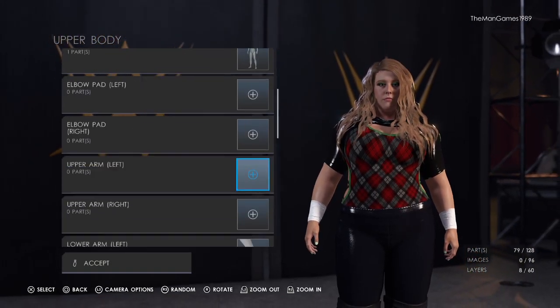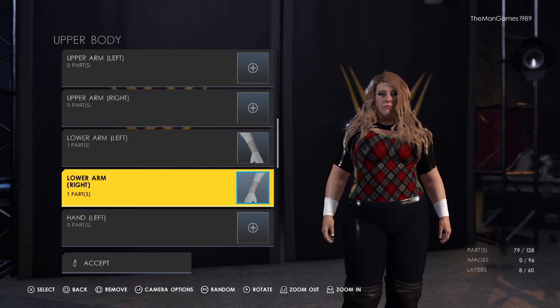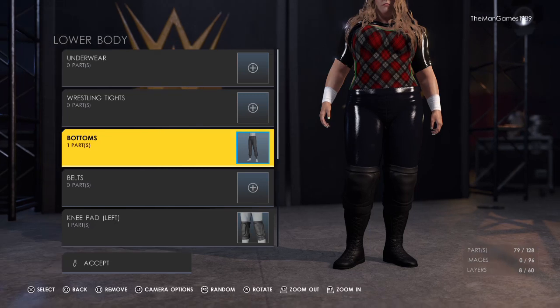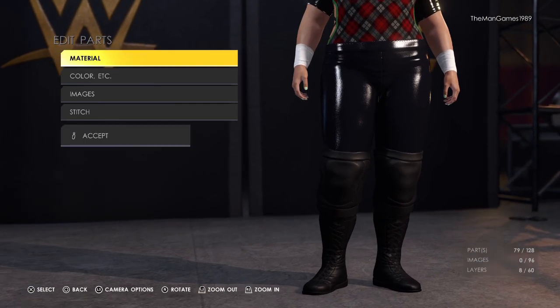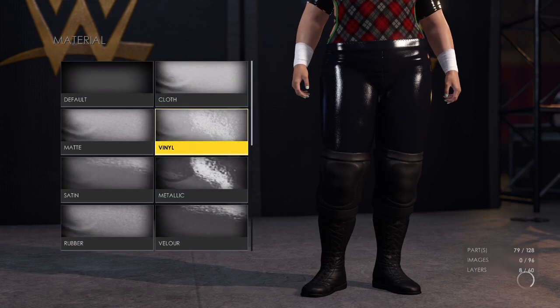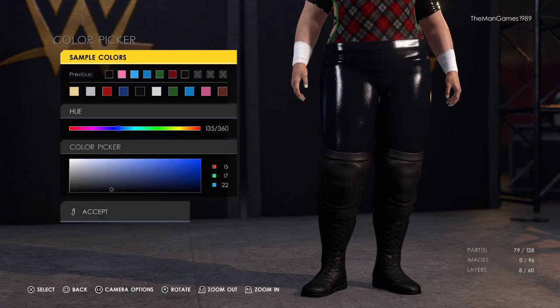If we just go down to lower arm left and right, these are already on the Doudrop on the game, so they should already be on your Doudrop that you have on your 2K22. Now we're going to go down to lower body, so to bottoms — it's these ones here, and the material for this is vinyl, and then the color just wants to be black.